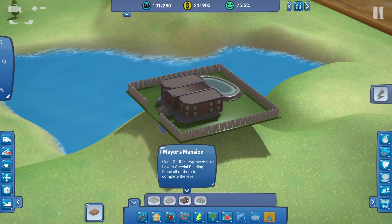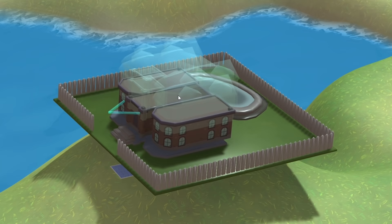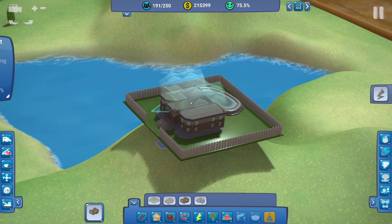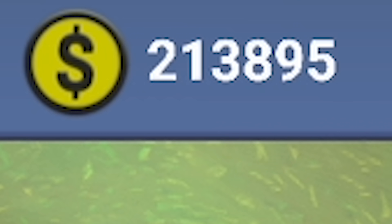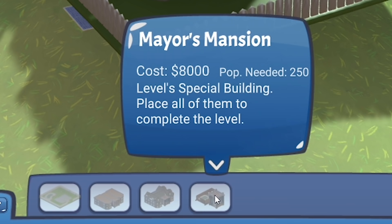Back in the special building tab, the mansion only costs three grand which is pretty good considering we have 200 grand. You need different populations to unlock the following ones - we need 100 population, we've got 191, so we can bung this in. It sort of resembles the strongest shape - what you'd expect from the mayor's mansion. We'll put that on there. It's a bit wobbly and I'm a little bit worried we might fall into the water, but I like living on the edge - literally living on the edge.